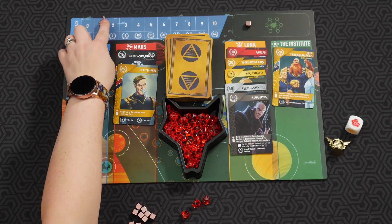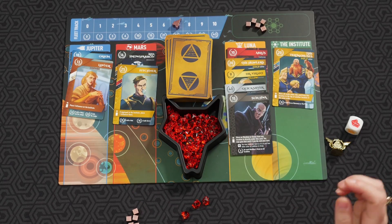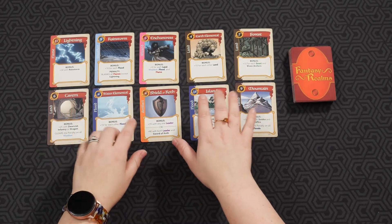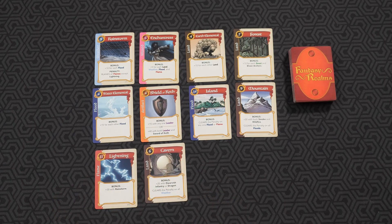How you end the game in Red Rising: if one person meets two out of three requirements, or if all three requirements have been met by any player. Those requirements are being past seven on the fleet track, having seven influence in the Institute, and having seven of the Helium. To end Fantasy Realms with the base game, you need 10 cards in the discard area. With the expansion, it's 12 cards. And for the two-player variant, you also always get 12 cards in the discard area, even without the expansion.